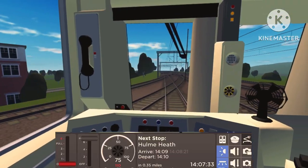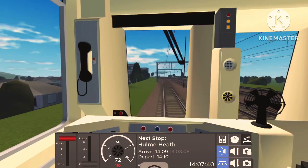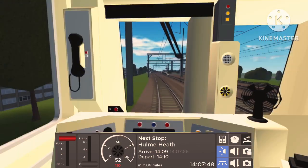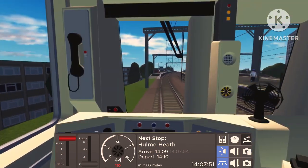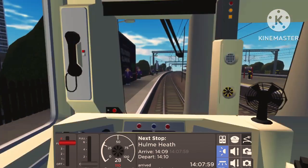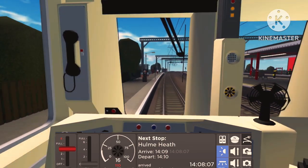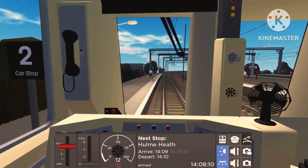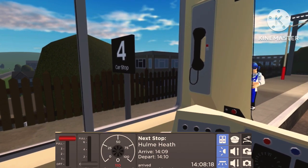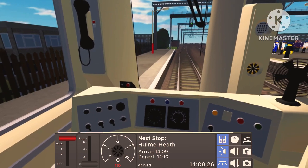When we get to 0.30 miles we'll slow down for the next stop. There's another mainline track — probably a siding. It's time to slow down now as we're approaching Hume Heath at high speed. Hopefully we can make a perfect stop at the car marker, open the doors, get the passengers on. Here is our first stop: Hume Heath. I can see some AI passengers on the platform. We'll put the e-brake on — that'll do fine.